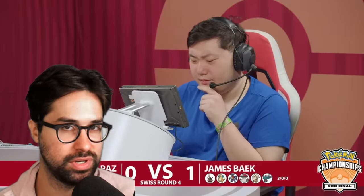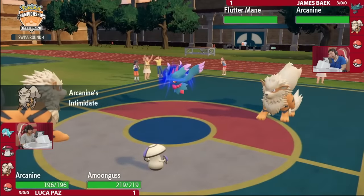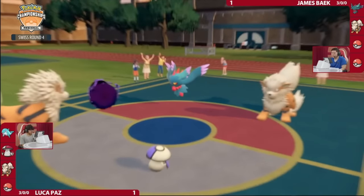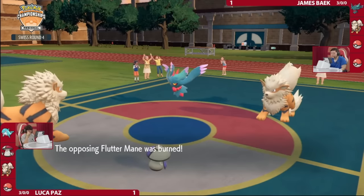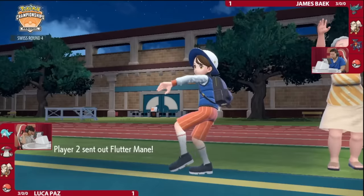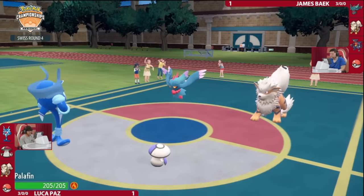The runner-up spot goes to a particularly ingenious play between James Beck and Luka Paz. Each player has won a game already, so whoever wins Game 3 will win the set. James is under pressure from his opponent's Amoongus, which can spore his Fluttermane and render it unable to attack. Not wanting to switch out his Fluttermane, he makes an incredible play, attacking his own Fluttermane with his Arcanine's Will-o-Wisp, burning it. Since Pokemon can only be affected by one status condition at a time, this prevents Amoongus from putting Fluttermane to sleep. James follows up with an aggressive prediction, using Will-o-Wisp into Arcanine as it switches to Palafin. With these great burns, James wins the game and the set.